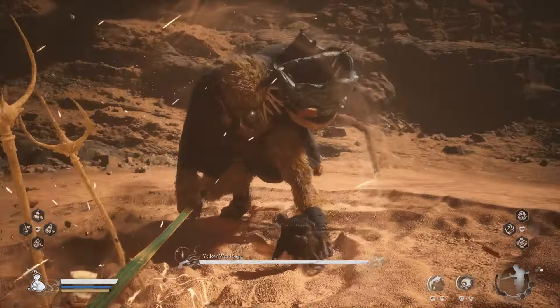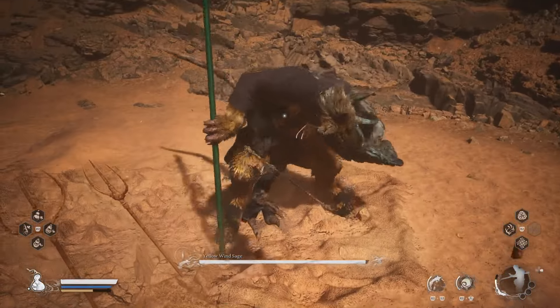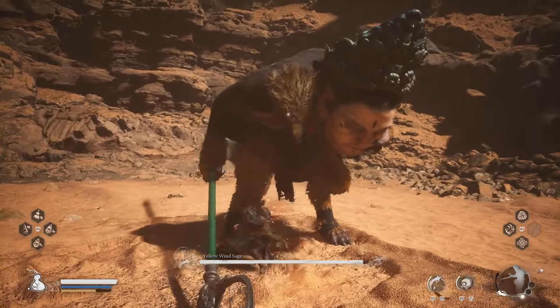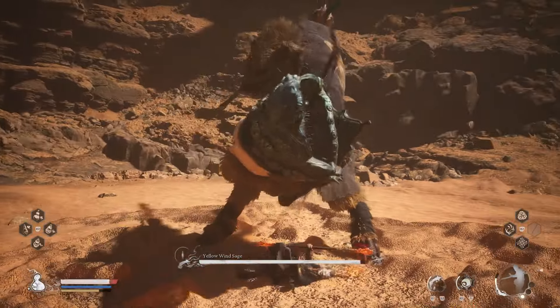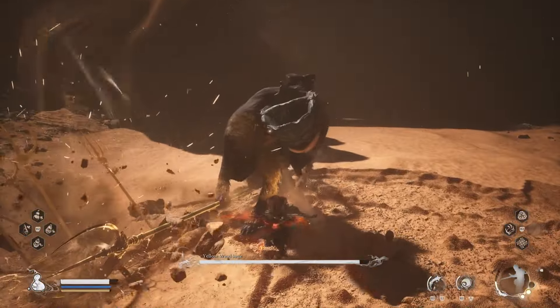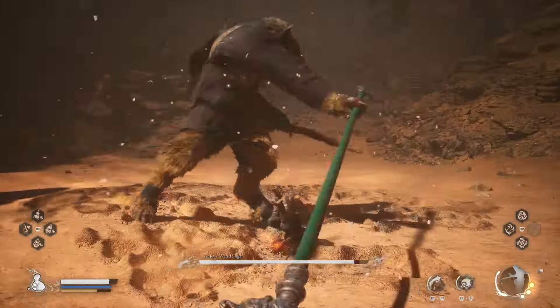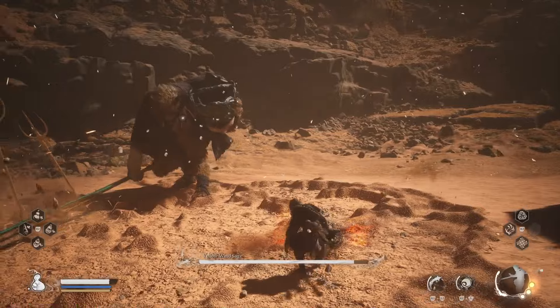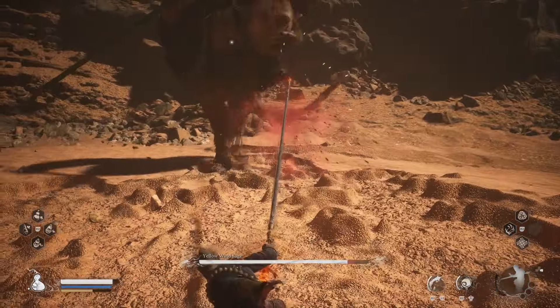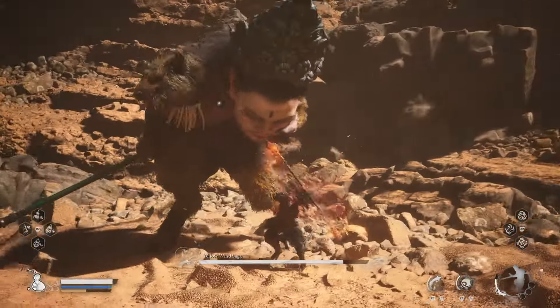For this combo, you only have to dodge the first attack and then the last attack when he does the Spear Slam. Just dodge sideways, and then if you can get your last hit of your light combo in, go ahead. If you can't, then dodge sideways because he's going to do a leg kick. That move is a little bit similar to the first one, except he was jumping up. Always dodge it by dodging sideways for the first phase.